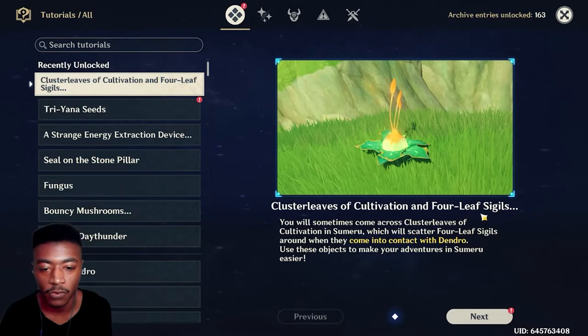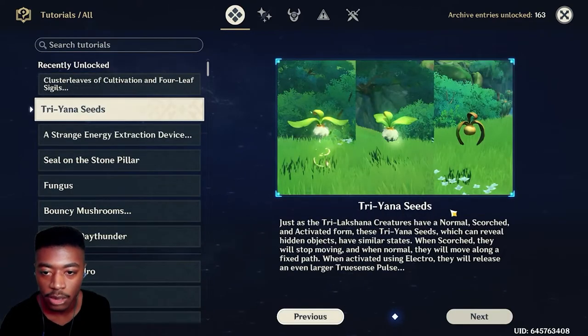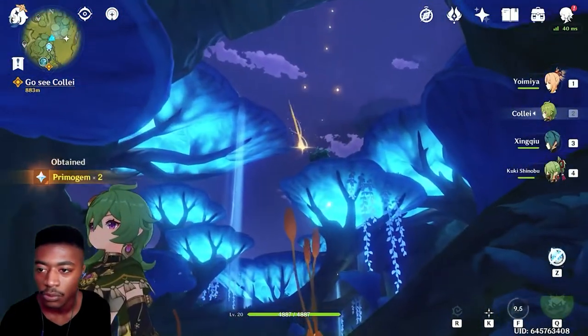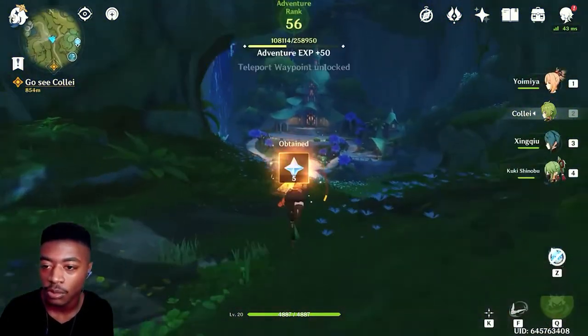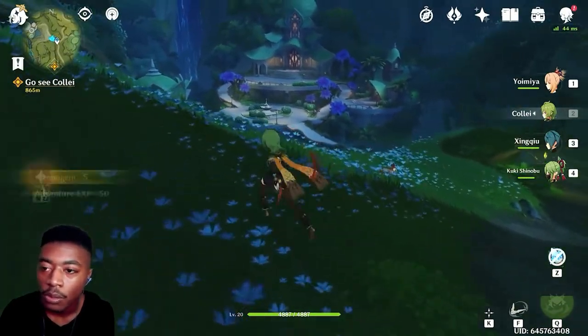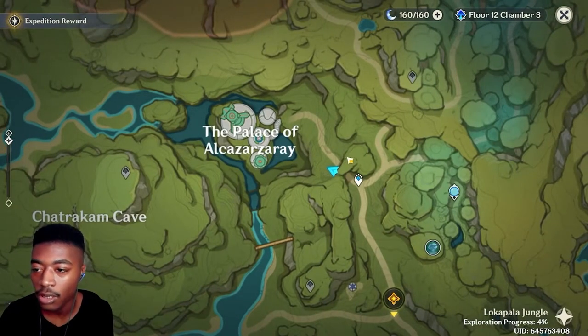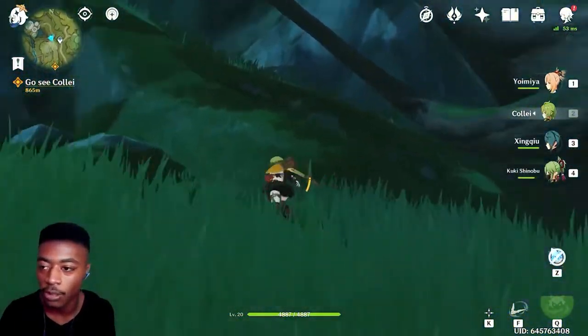Cluster Leaves in cultivation and forest leaves — yes, I want to see Cluster Leaves and colors in the Sumeru room. When in contact with Dendro, use the objects to make your adventure easier. Oh, these are the Tri-Yana Seeds! So you have to use different elements on them. Oh I understand. This is what I can't pronounce — the Palace of Akazarazare. We'll save it though — I don't want to go over there yet.